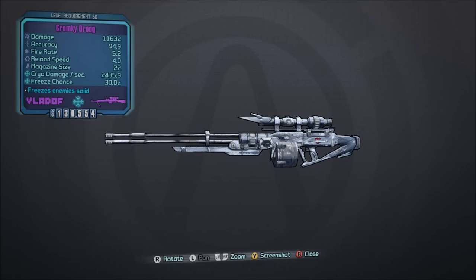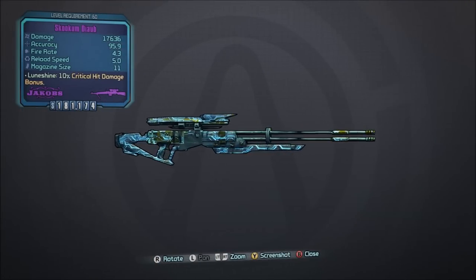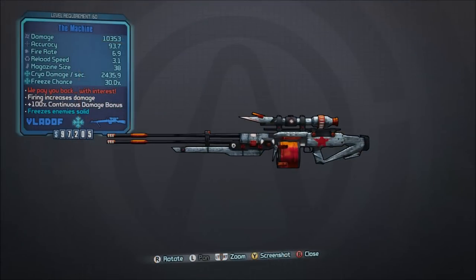What you're seeing here is a couple of weapons I'm using on Aurelia. You can see the Longnail, the Droog, the Diab right there — all three of those are excellent. And now you're going to see what's possibly my favorite weapon on this character, and that is The Machine.